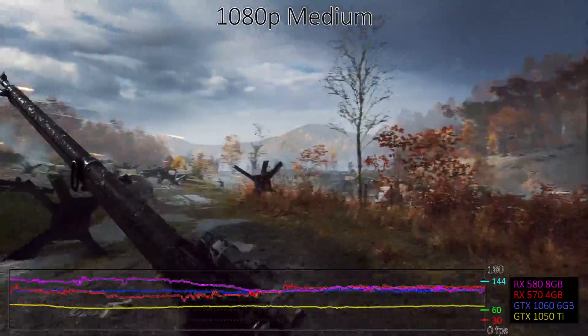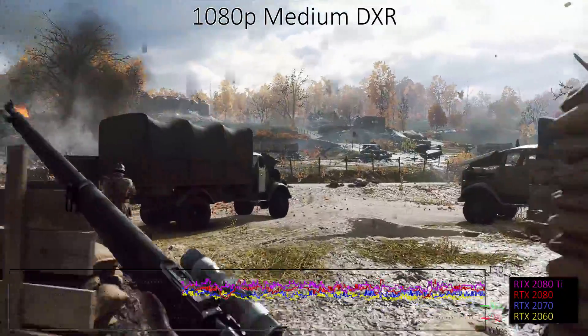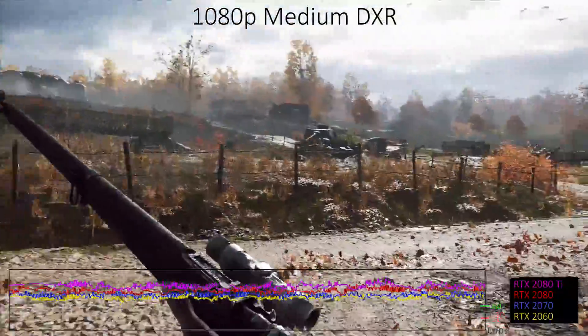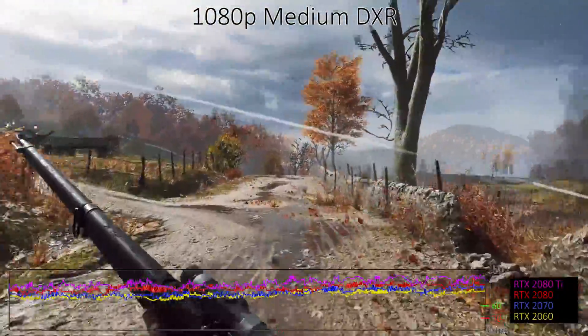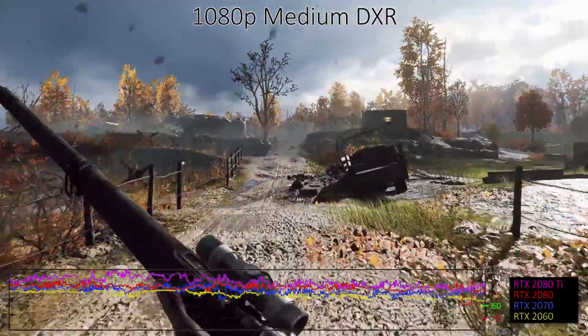One thing I should also mention is that I've tested everything using the DX11 rendering path because DirectX 12 mode performed worse on every GPU I checked. If you want to enable DXR and ray traced reflections, you need to use the DX12 mode. I've stuck with the medium preset, so this is using medium quality DXR reflections, which basically means fewer rays cast in order to keep from tanking performance.